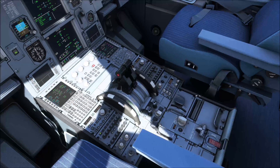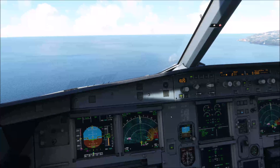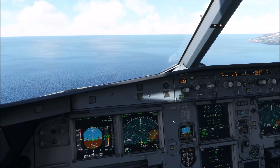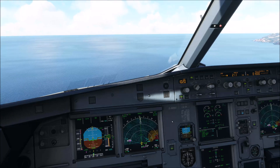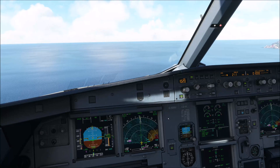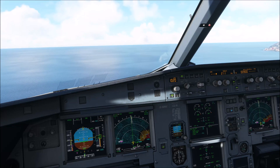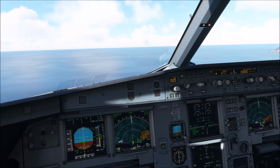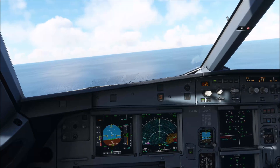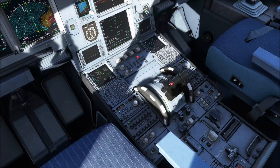Flaps 2. GPWS can sometimes go a little bit crazy on this approach, but that is just due to the FS2 true GPWS, so don't worry about those. The airplane is leveling off at 1,000 feet. We will set our missed approach altitude. We are at 6 miles — gear down. Disengage the autopilot and autothrottle. And we will go with flaps full.